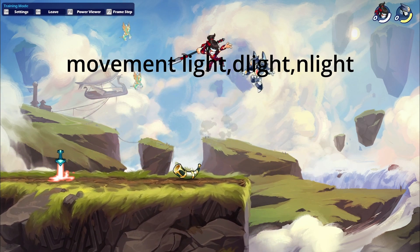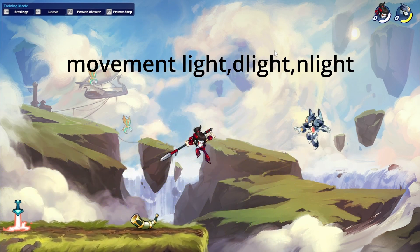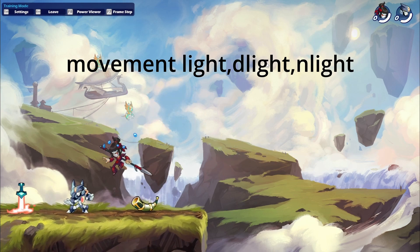The next combo is movement light, down light, neutral light. This is pretty similar, and you can always throw in a recovery if you want.